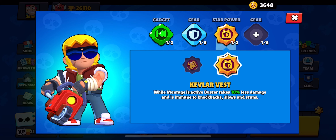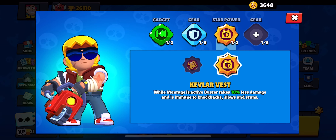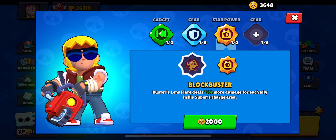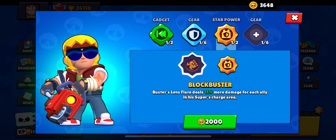Now we have star power clay bar vest. While montage is active, Buster takes 10% less damage and is immune to knockbacks, slows, and stuns. And finally we got block Buster, where Buster's lens flare deals 15% more damage for each ally in his super charge area.